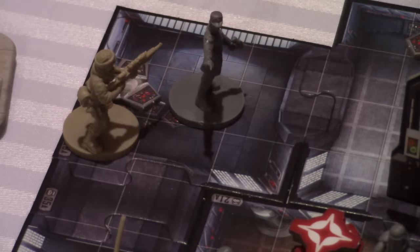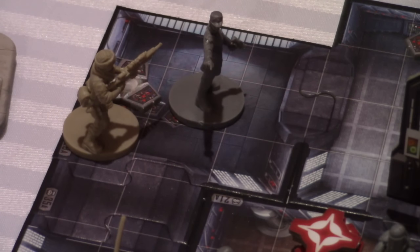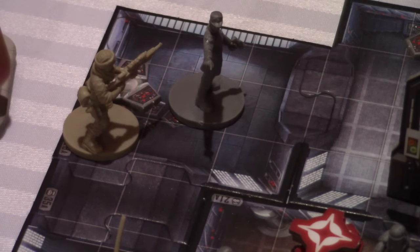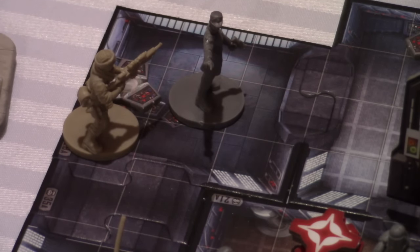This lonely Imperial officer — he's at his best when he's got other troops around him so he can issue orders. But in this case, he's kind of on his own. He's going to do one attack here because he doesn't want to move. Because if he does move, then Fenn will succeed in securing that terminal. So I think just a straight attack will do for now.